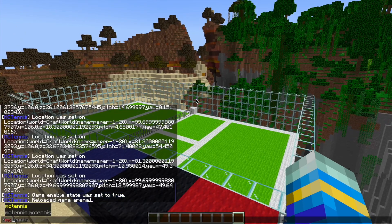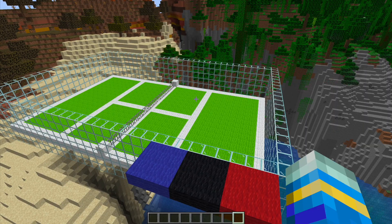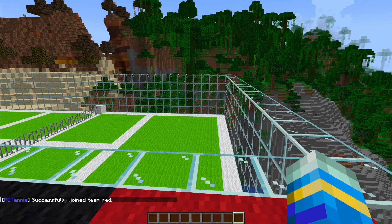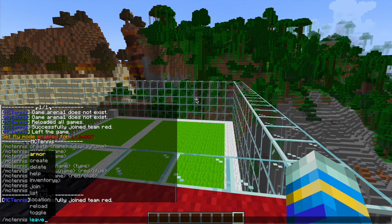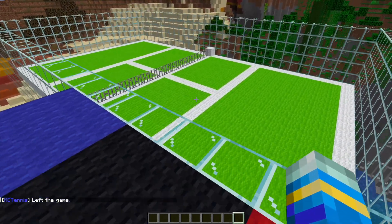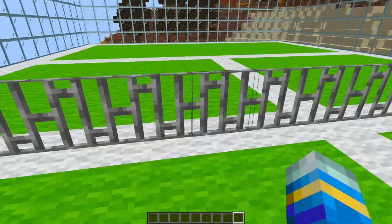The last thing we need to do is /MCTennis Toggle for Arena 1, which will enable and reload it. If we then do /MCTennis List, it shows both arenas are in fact enabled. We can do /MCTennis Join followed by Arena 1, and it puts us in the red team lobby spawn that we set. If we leave the arena, we get teleported to our leave point. You need at least two people to actually play.